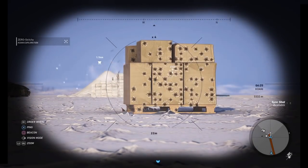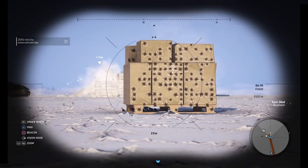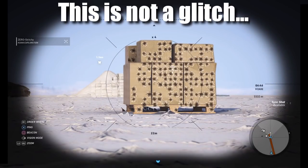Ever wonder exactly what goes behind the bullet physics in Ghost Recon Wildlands? We've cracked the door wide open and seen much of what goes into bullet trajectory. What you're seeing is not a glitch, and I'll explain it all right now.